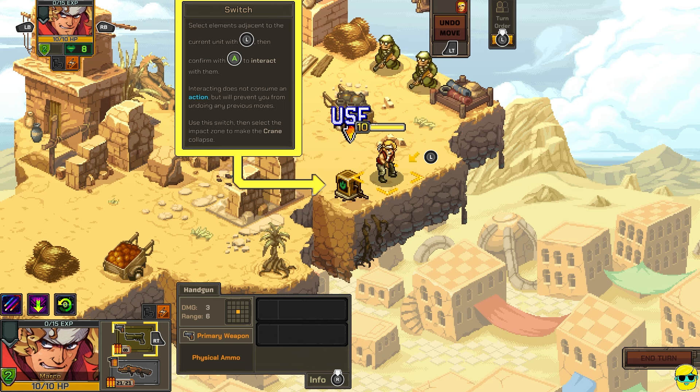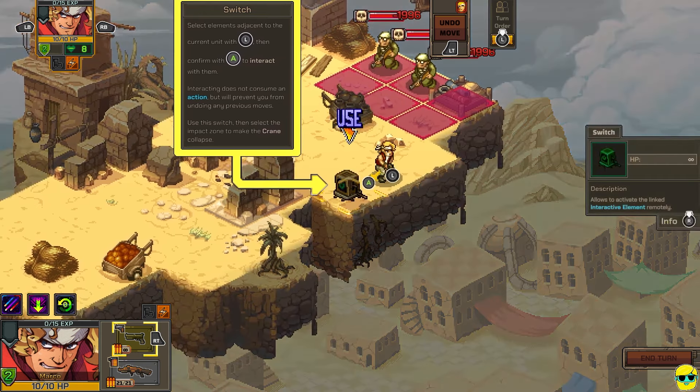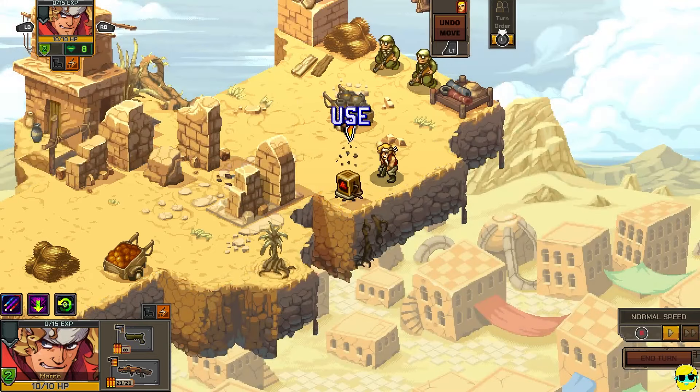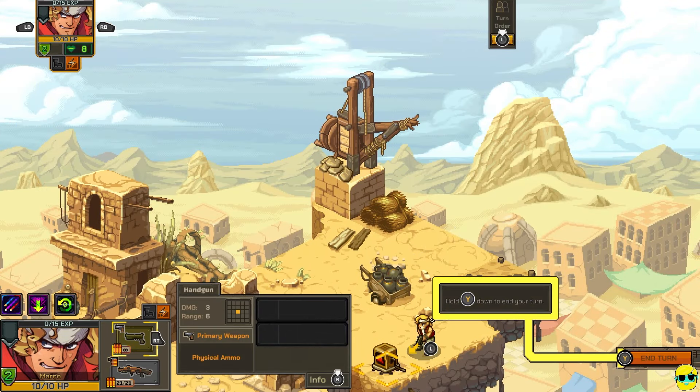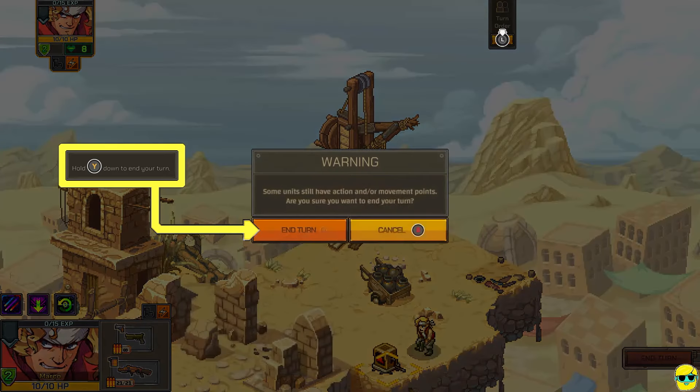Use this switch, then select the impact zone to make the crane collapse. Alright, I'm doing it. Oh my God. Hold Y to end your turn. I will. Some units still have actions — are you sure you want to end? Yeah, it's fine.